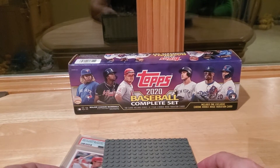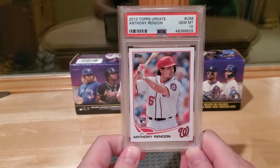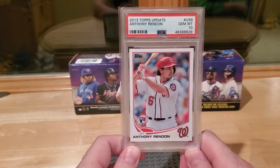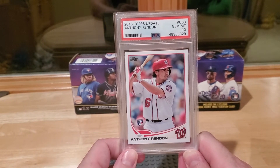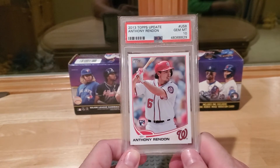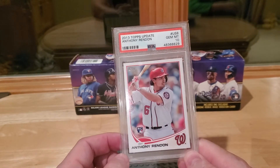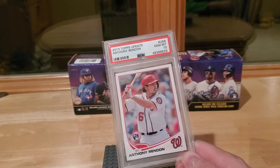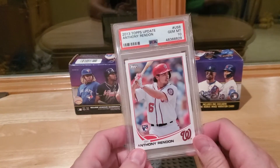Anthony Rendon — hitter's hitter. Completely underrated in real life and in fantasy. He's had three top-10 MVP finishes but only one All-Star game in seven years. Setting aside his first year and an injury year, four of his five healthy full seasons he's been a six-to-seven WAR player — it's insane. He's a little older but he's a beast at the plate. He's got Mike Trout on his team so he gets overlooked. If he can stay healthy, his cards are probably a little too cheap.